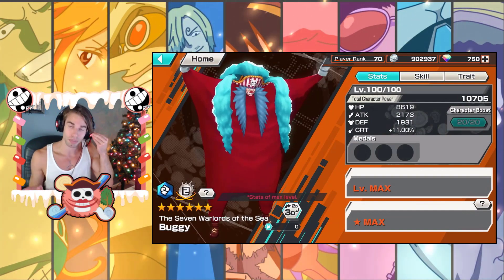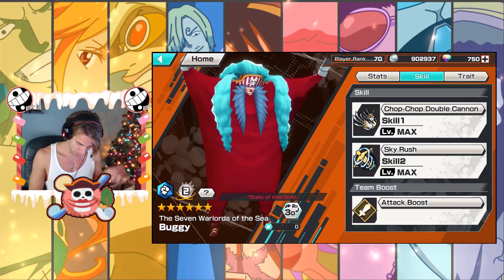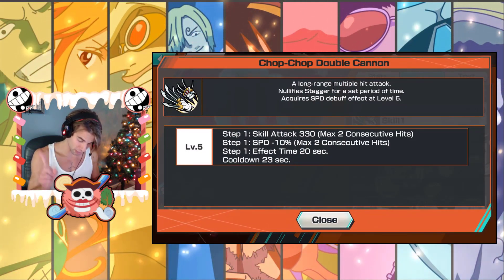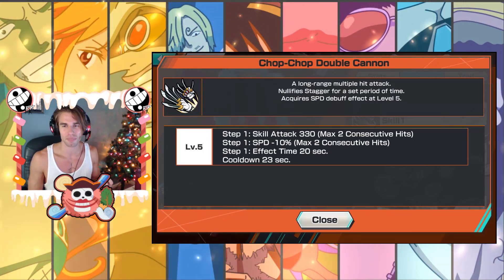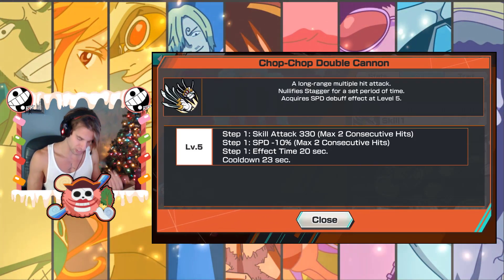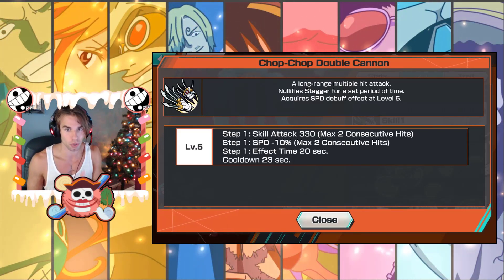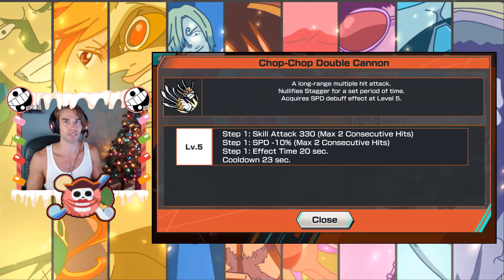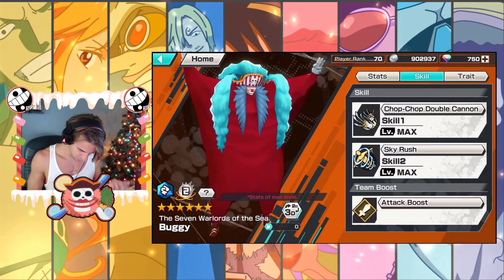He has 2173 attack — that's pretty solid for a normal attacker, that's fine. HP is pretty good and defense is around the same area. Skill 1 is Chop Chop Double Cannon — long range, multiple hit. He does multiple hits, keep that in mind. At level five you acquire a speed debuff effect, which isn't that useful for an attacker. Skill attack hits two times for a total of 660 damage. That's not bad — not the greatest but not bad. It's only a 23-second cooldown, which is really solid. With 20% CDR you'd bring that down to roughly 18 to 20 seconds.